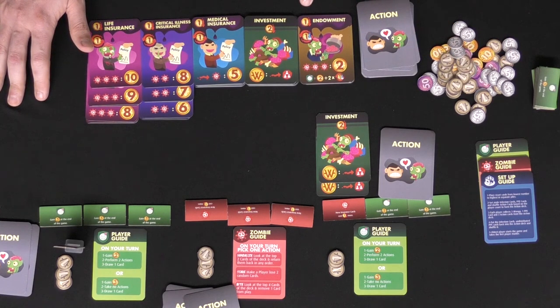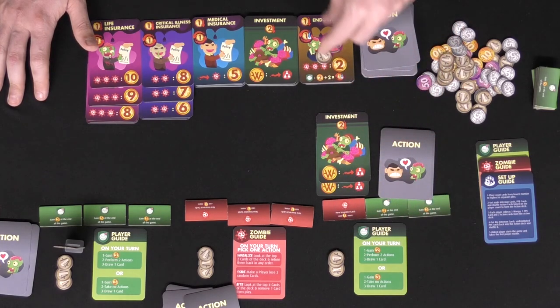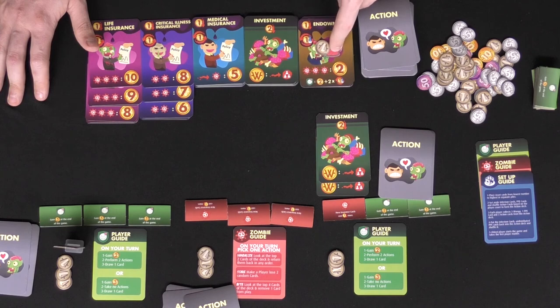This one over here is going to cost you one and also cost you one at the beginning of your turn — however it's a unique one. Every time you spend one at the beginning of your turn for it, you'll put it on the card which will generate you money as long as you survive at the end of the game. If you do not survive you're going to get two coins and discard this, however if you do save yourself from becoming a zombie you'll get two money plus two times the number of money on this card. So the longer you have it and the more money on it, the more you're going to make when you are alive at the end of the game.